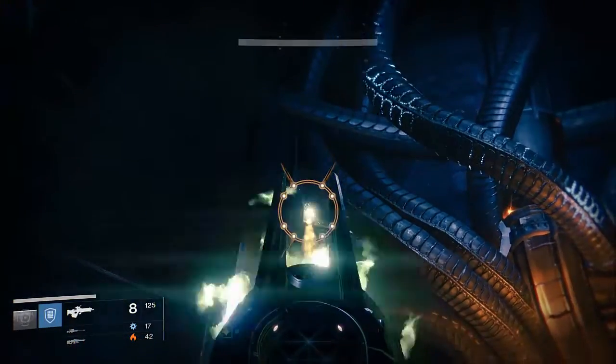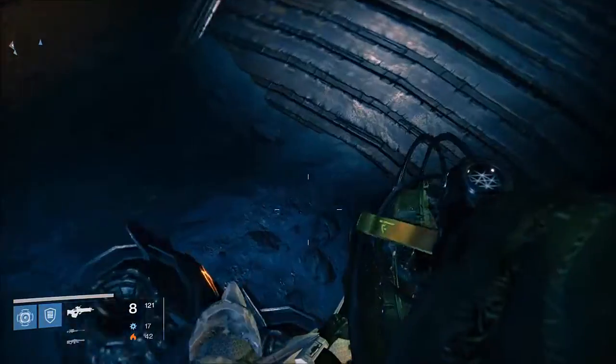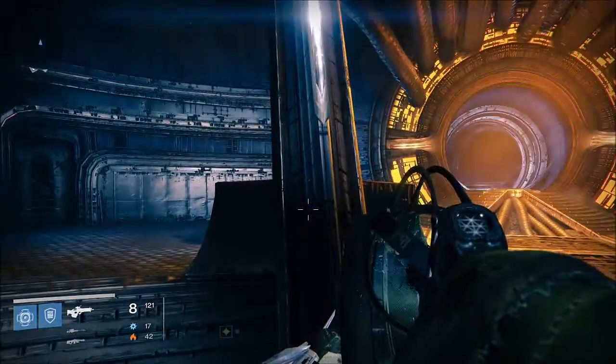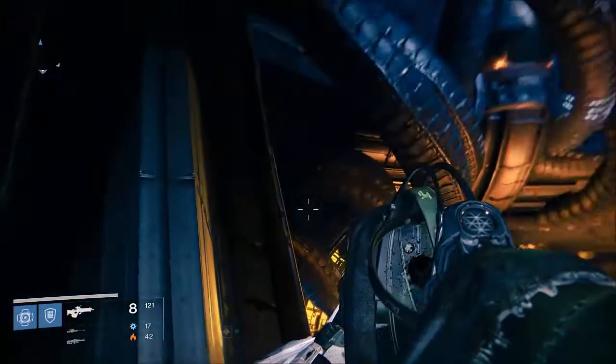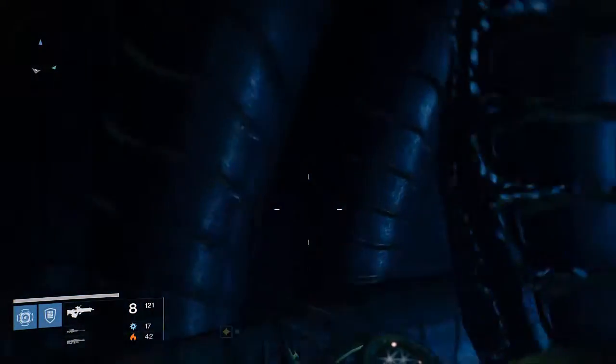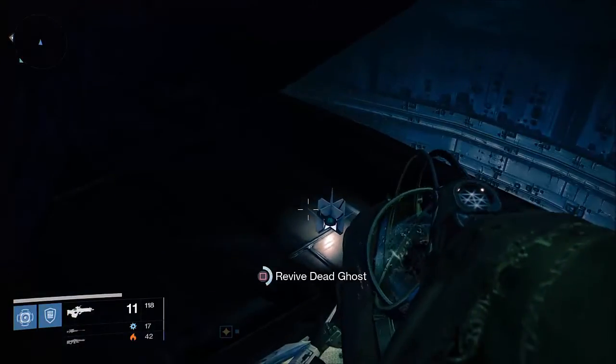We need to head up where my guardian is pointing right now. From there, jump on these barrels which are located right in front of the pillar. Head up, jump on top of the light. Once on the light, look up and right — in behind these wires there will be a ledge. Jump through them and there is your first ghost, Osiris Vision 47.